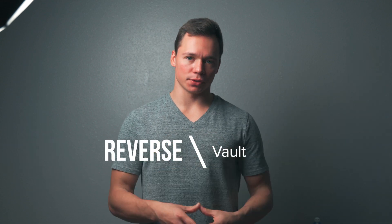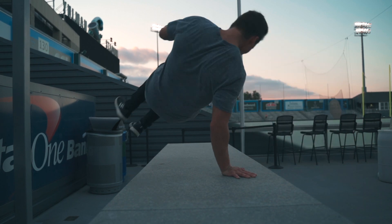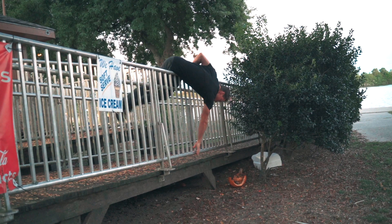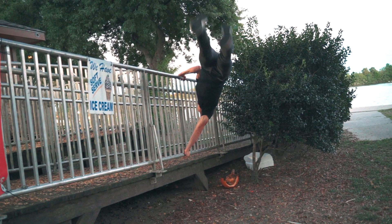Number nine is the reverse vault. You run up to the object, jump over it backwards, put your hand on to block, and then you'll rotate over your hand until you're facing forward again. Number ten is the gate vault. All you do is go up to about a hip-height object. You'll keep one hand on the top, lean over, put one hand on the bottom, and then you can flip your upper body over the top using your hand as a fulcrum.